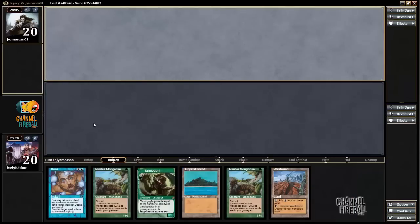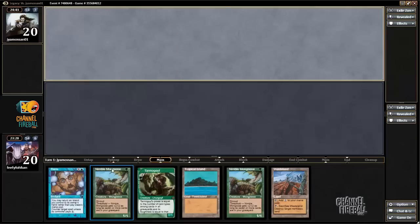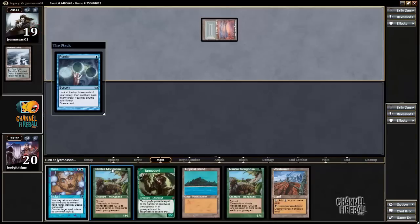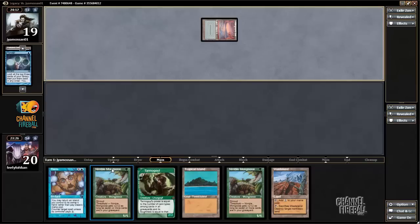This hand is pretty terrible — Nimble Mongoose needs some cantrips to get going, but hopefully I can draw those. Polluted Delta, looks like we might be playing against a real deck. Underground Sea, Ponder, all reasonable. I'm glad we didn't keep the hand with two bolts. This hand at least has pressure in one drops. It's not ideal, but maybe it'll be good enough.